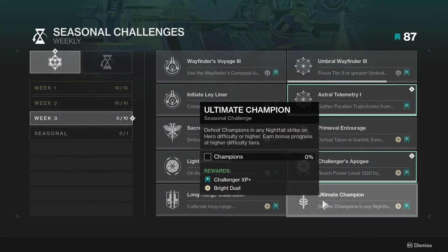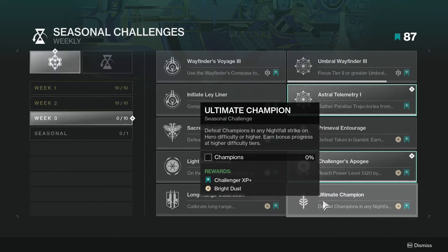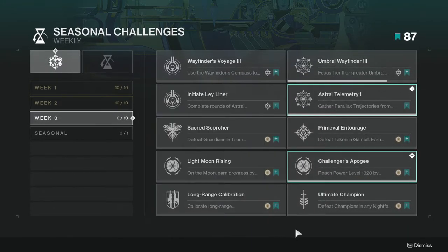Last but not least, Ultimate Champion: defeat Champions in any Nightfall strike on Hero difficulty or higher, with bonus progress at higher difficulty tiers. This might be a little annoying depending on which Nightfall it is, but the cool thing is you have matchmaking for Hero, so you'll get other players with you. It's just going to take a little bit of time. Overall these challenges are pretty simple — nothing too crazy.